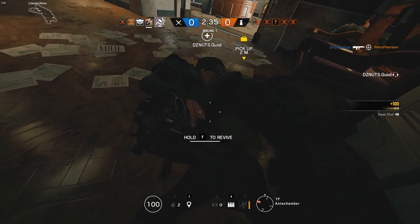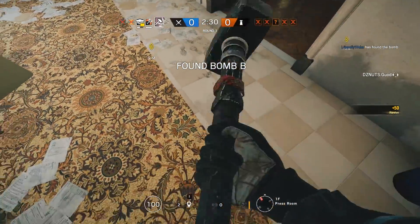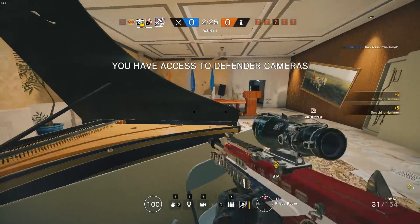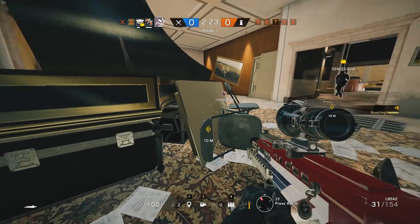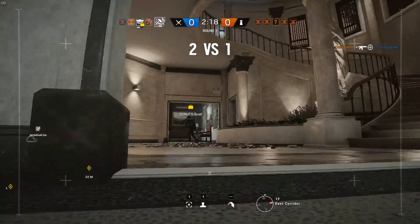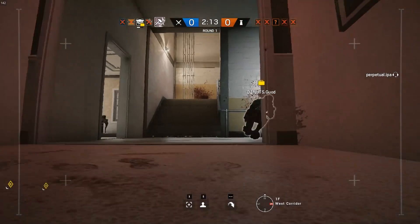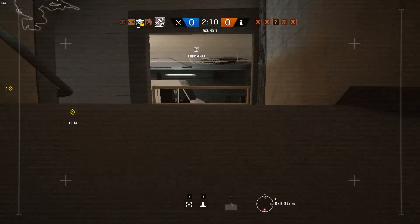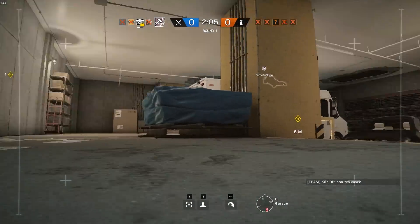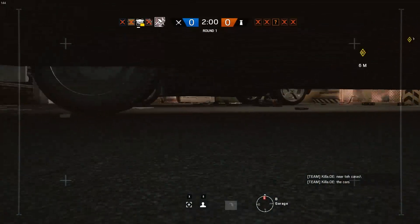The SMG-11 has a small mag and extremely high fire rate that makes it a little bit harder to use, but once you learn to use it, you'll also be able to use it on Smoke, which is another perk to learning Sledge and that SMG-11. Sledge is also going to introduce you to the beginning of vertical play, which is what you're seeing on the screen right now — I'm destroying the floor. It's important that beginning players start to realize the vertical aspect of this game. A lot of players don't mess with vertical play early enough, and that's something very important in Rainbow Six Siege.